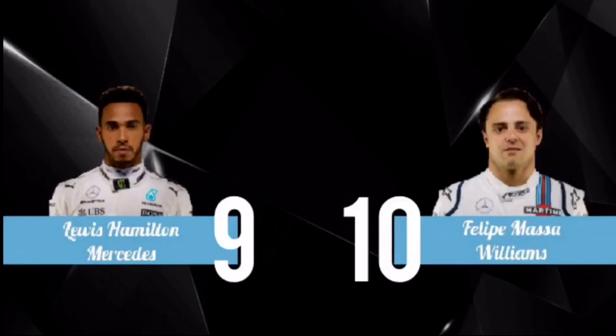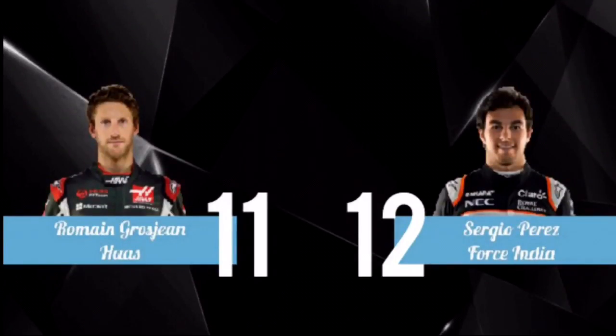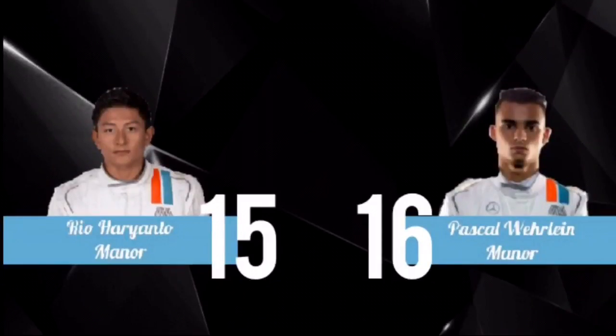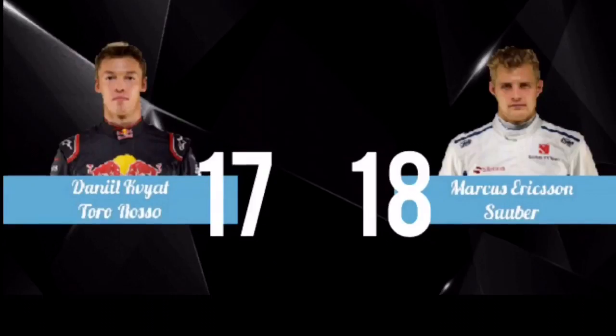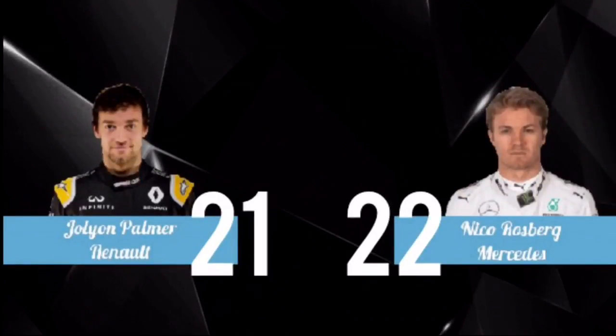In P9 it's Lewis Hamilton still with qualifying troubles and Felipe Massa is alongside. In P11 it is Romain Grosjean and alongside him is Sergio Perez in the Force India. In P13 it's Fernando Alonso and he's got Gutierrez alongside him. In P15 it's Rio Haryanto with his teammate Pascal Wehrlein alongside in P16. In P17 it's Daniil Kvyat with Marcus Ericsson alongside him. In P19 it is Felipe Nasr with Kevin Magnussen alongside him, and in P21 is Jolyon Palmer, in 22nd and last place.